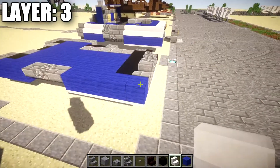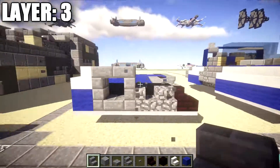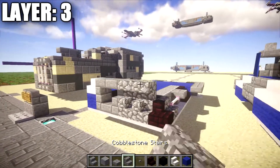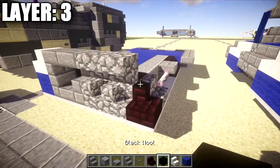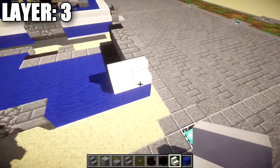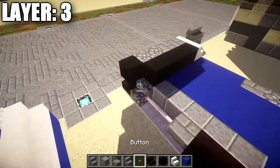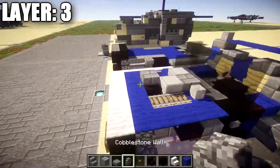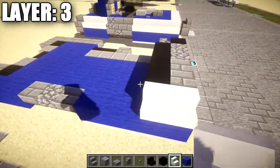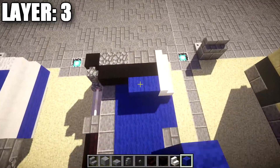Moving on to layer 3, place a quartz stair on top of the blue wool block, then an upside-down stone brick stair out the back of that quartz stair, followed by a stone brick upside-down stair to create a circular shape. Place two cobblestone corner stairs across, then a black wool block on top of the nether brick corner stair. Place a quartz stair, then a row of four black wool behind it. Place a cobblestone wall on top of the cobblestone stair. Then place a quartz stair on the side, a blue wool block, a second blue wool block, a nether brick stair, and a polished andesite block.